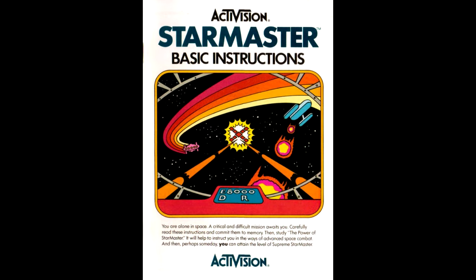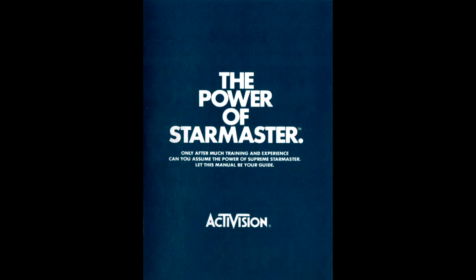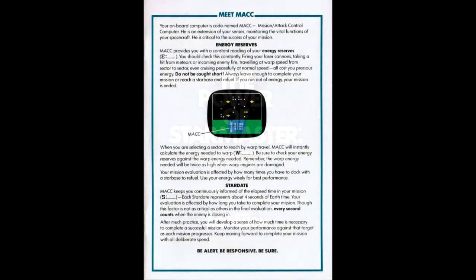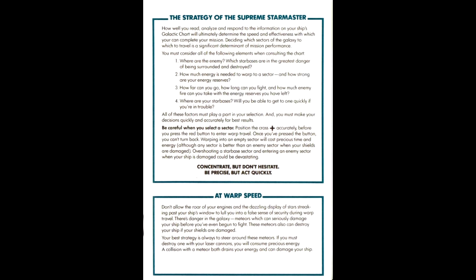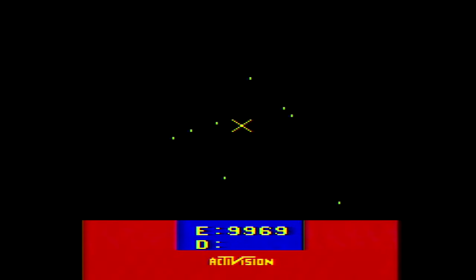The first, as you'd expect from Activision, is a relatively short document describing how the game works. The Power of Starmaster, on the other hand, is much more in-depth, describing how the game's systems and mechanics work in detail. It's clear Activision staff recognized that Starmaster wasn't really like any other game on the platform to date, and so some additional information may be necessary for players to truly get the hang of it.